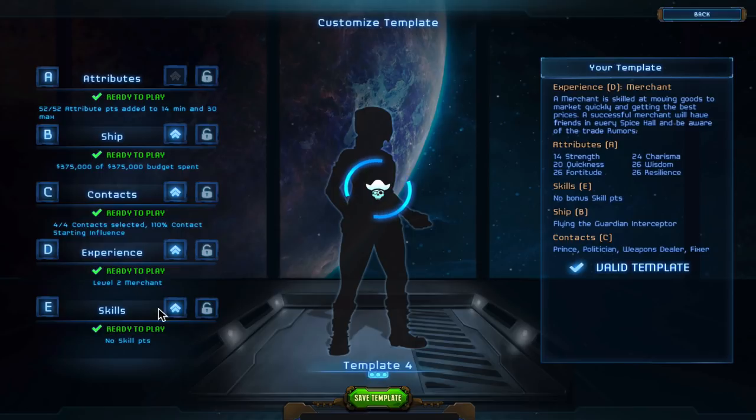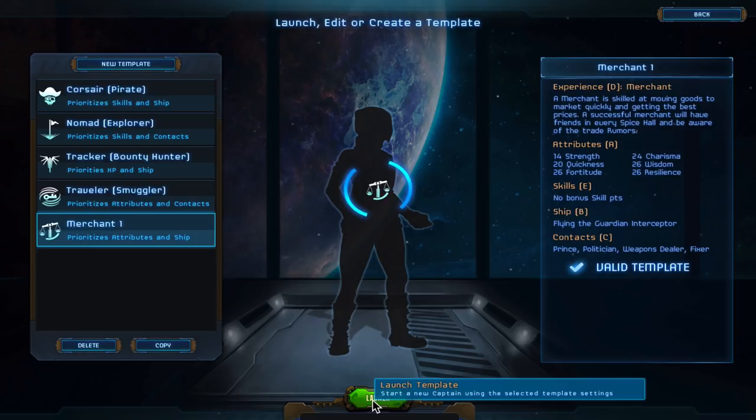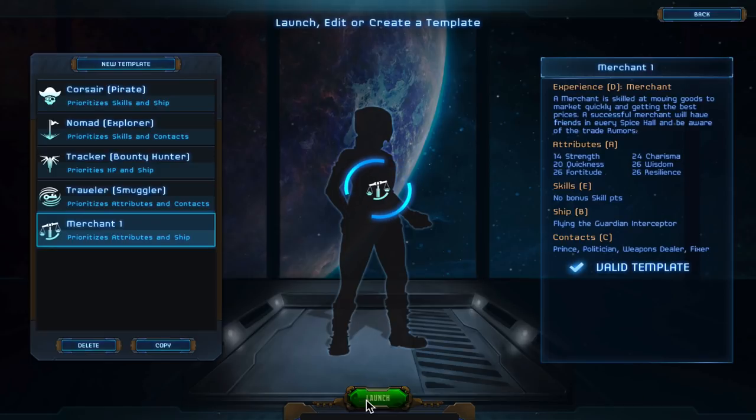I have skills at the bottom so I have no skill points to allocate. Let's go ahead and save this template as 'Merchant One' and save it. Now that I've created this merchant I can come in and start a new game with those settings anytime I want - that's a cool thing about the template system.